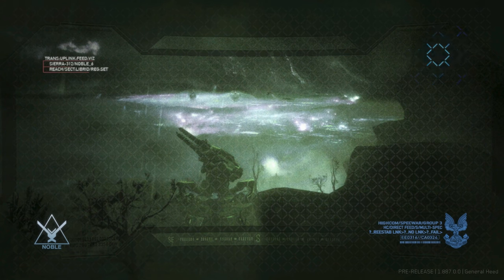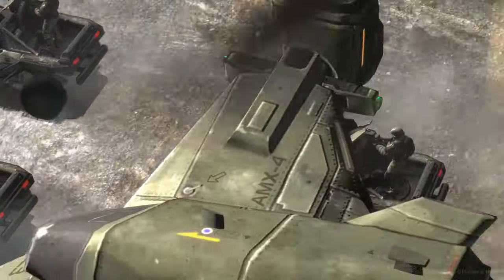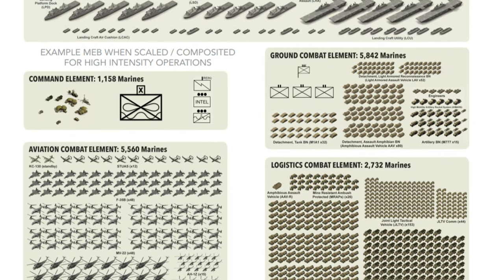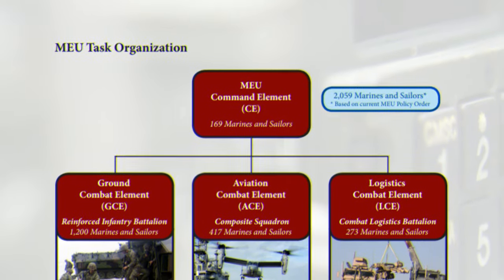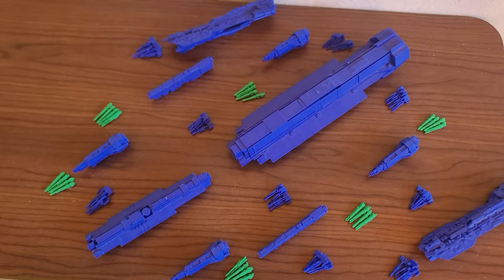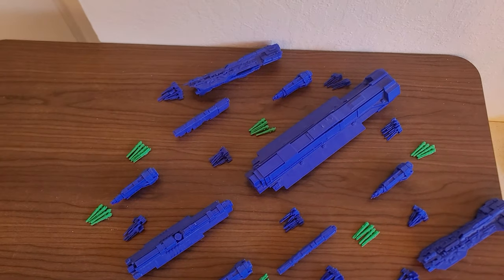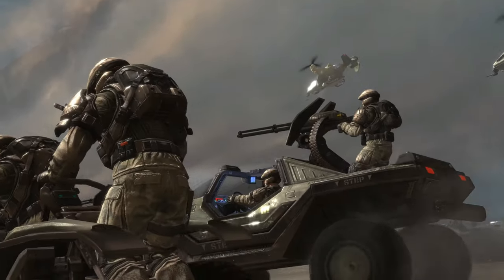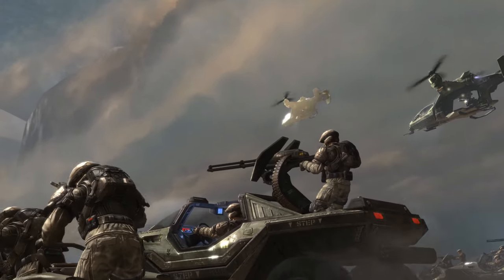The MEF also has the ability to split off smaller self-contained units that mirror its structure. A MEB, one subunit down, is about 10,000 to 15,000 and is built around regiments, while MEUs, two subunits down, are about 2,000 to 2,500 and are built around battalions. These forces can be quickly assembled from their parent units, sent off independently while still having everything they need to accomplish their mission, after which they return to the fleet and get reabsorbed.